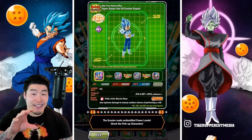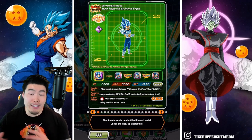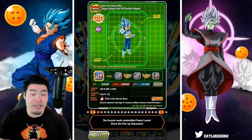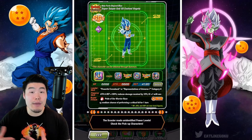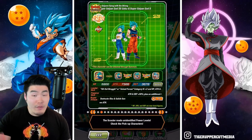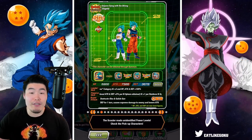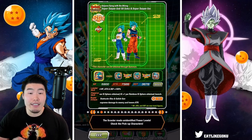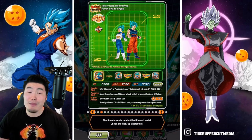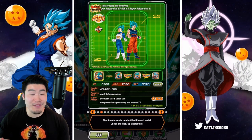The SSB Vegeta is close in terms of performance. I don't think he's as good, but in terms of the value he provides — the offense, the defense, all that good stuff — he is right up there with the best units in the game right now. And from there, the Blue Boys are still very solid, not quite as good as when they first came out, but they provide a lot of offense, a lot of damage. Defensively they could be better, but on the bright side they have some of the best-looking animations in the game.